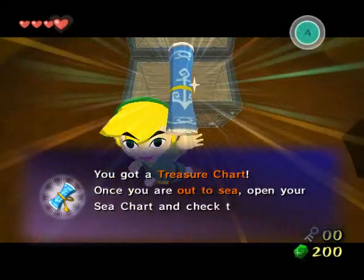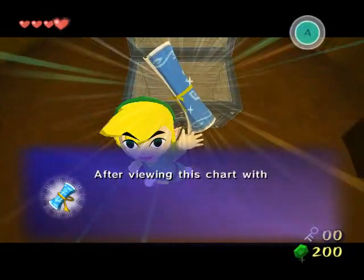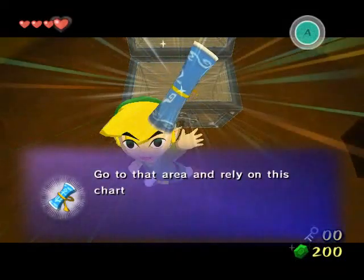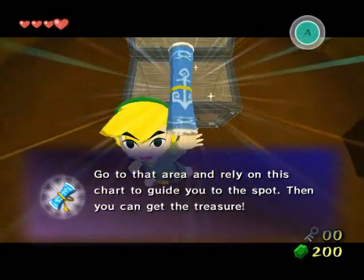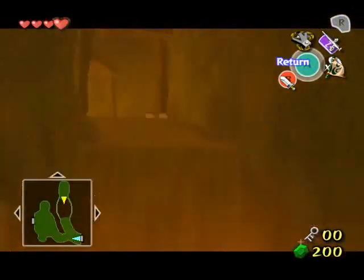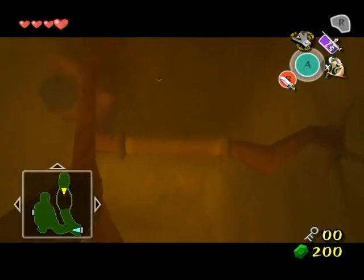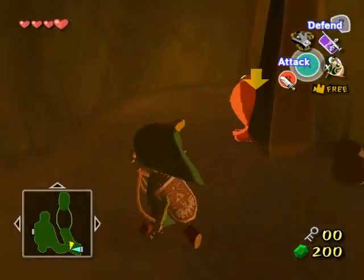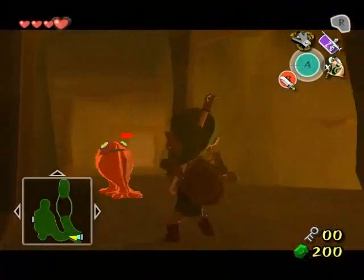Here we go! We got yet another treasure chart, which means we're going to read the description for the item yet again. Come on, Nintendo! One is enough! I know what these things do by now, even though I haven't salvaged any treasure from the ocean floor yet, because you need the grappling hook to do so. We're going to get into that once I get back to sea.